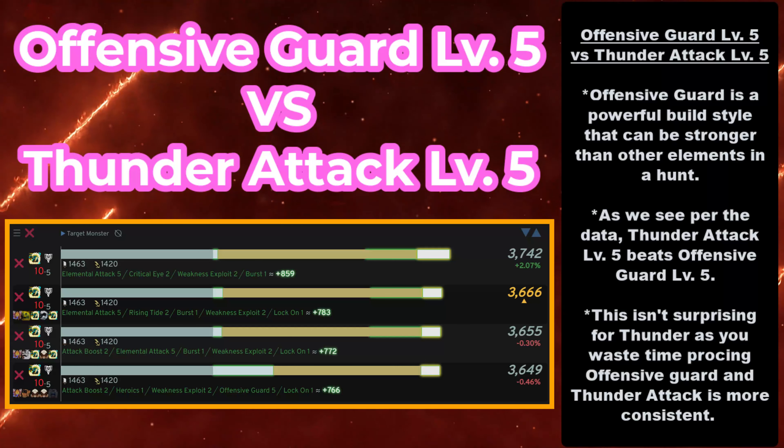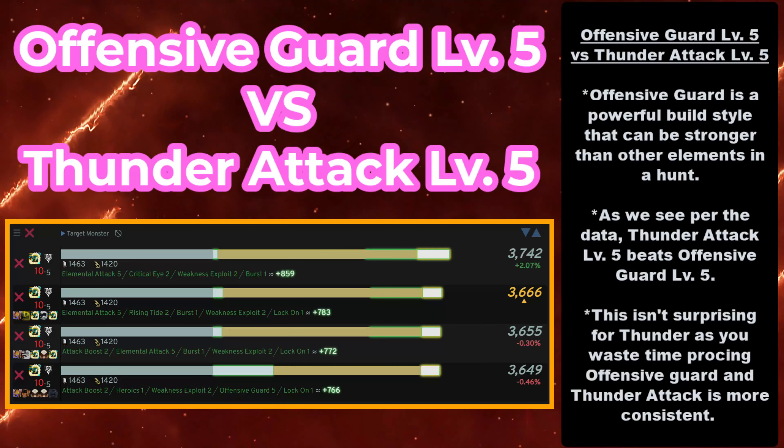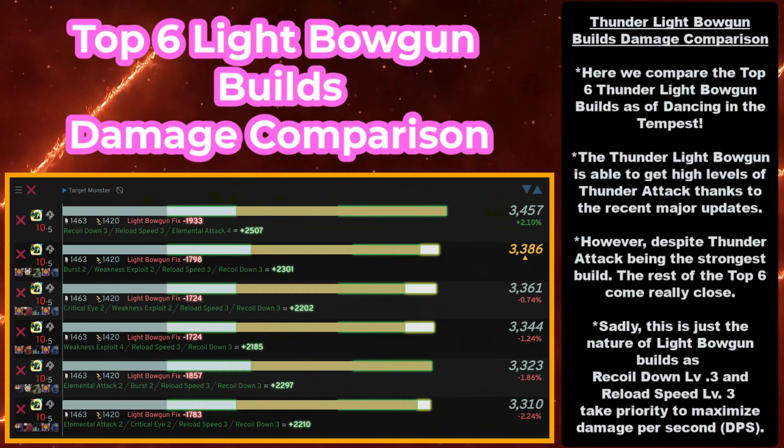But what about Offensive Guard? Here we have Offensive Guard Level 5 versus Thunder Attack Level 5. As you see here, Offensive Guard is a powerful build style that can be stronger in a hunt if you're good at proccing it. But per the data, Thunder Attack Level 5 beats Offensive Guard Level 5. Data is absolute unless you have something better — that's why it's important to use data. Thunder Attack Level 5 beats Offensive Guard Level 5, so there's no reason to use it. This isn't surprising for Thunder, as you waste time proccing Offensive Guard and Thunder Attack is more consistent. In addition, you have big monsters like Kushala and Deviljho that take 150% damage from Elemental — so instead of Offensive Guard, you want to build Thunder Attack as much as you can.